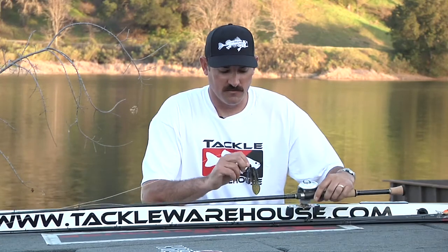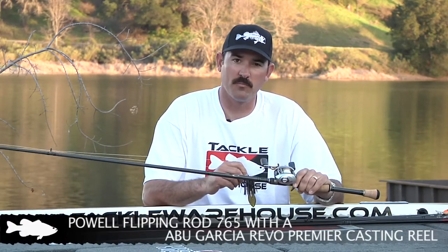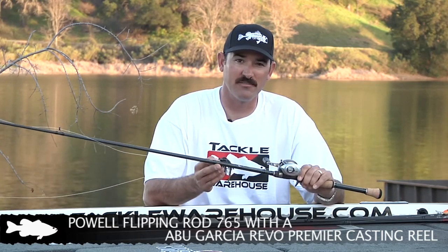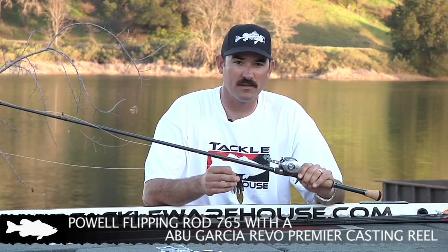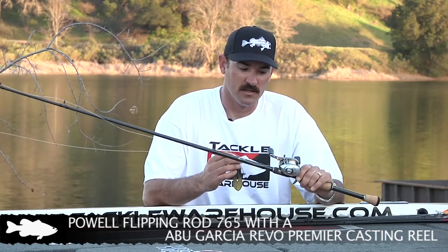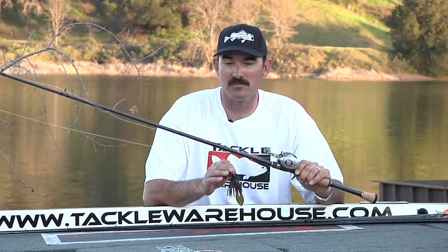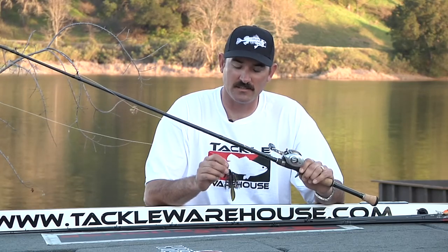I'm using a 7'6" Powell Max flipping stick with a Revo Premier. It lightens up these big heavy rods - this rod is seven and a half feet long, so if you have a heavy reel on there after a long day of flipping you're pretty much worn out. The Revo Premier is the way to go. It'll catch you some big fish throwing jigs, not necessarily just in lay downs but also flipping down the bank, especially in dirty water.